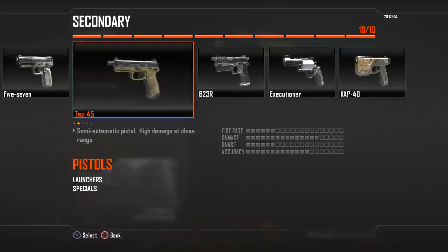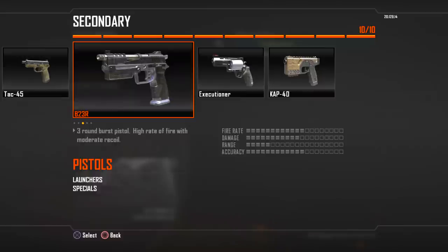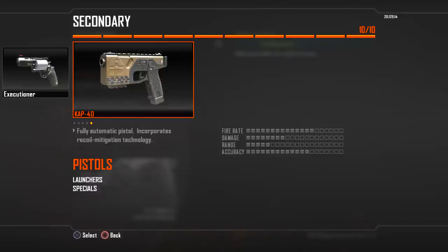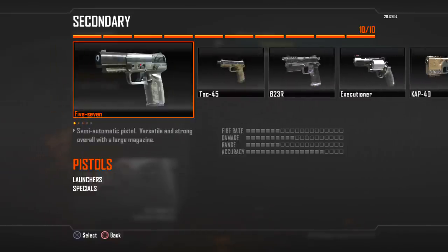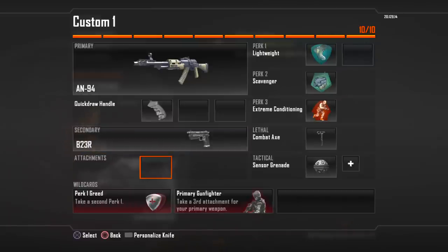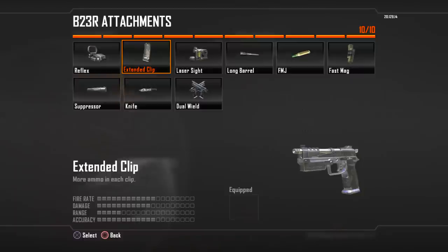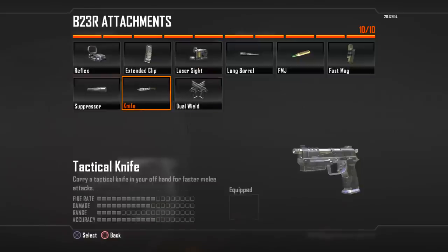Moving on to the handguns — you've got the Five-Seven from Modern Warfare 3, the Tac 45, a B23R, the Executioner which serves as this game's magnum of sorts except it fires shotgun shells — which is insane — and the Kap-40, which is fully automatic, kind of like a G18. Pistols have their own attachment branch now — you can put on a Reflex Sight, Extended Clips, Laser Sights. Dual wielding is, I think, exclusive to pistols in this game.